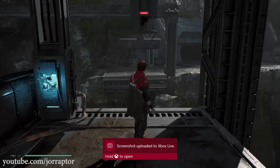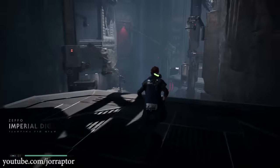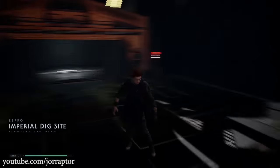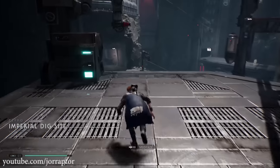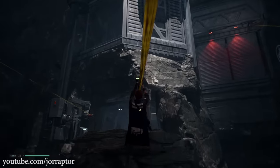For now let's continue — use BD-1 to overcharge here, which is something you get just by playing through the story. Then continue and you'll get to the imperial dig site with a ton of zip lines, where you'll actually learn the power to use zip lines to get higher up instead of only down. And that is needed for this stim canister.